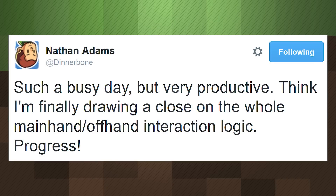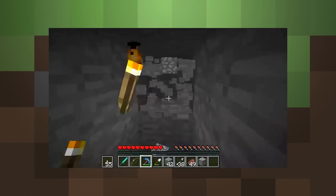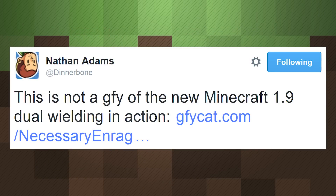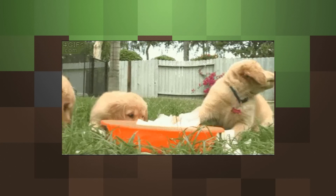Back to the computer version news — Dinnerbone is finishing up dual wielding and he even released a short clip showing the benefits of the new feature. Here he is mining while using his offhand to lay down torches without needing to swap anything out. He also posted a short clip which is not related to dual wielding but seems to be some sort of hyper-realistic resource pack causing a glitch with baby wolf AI.